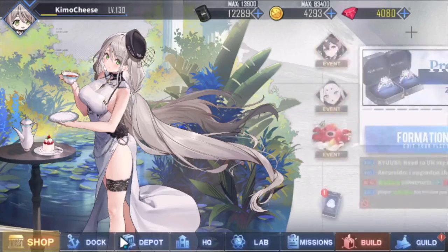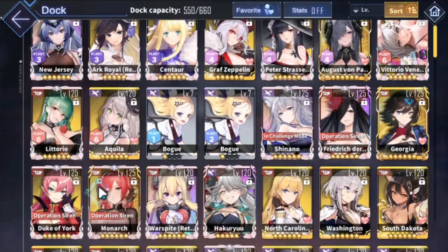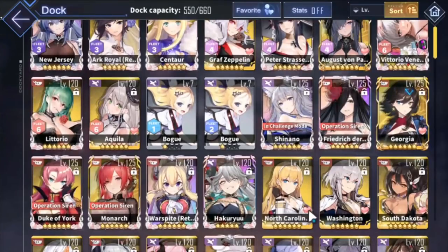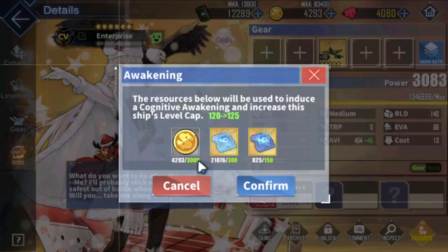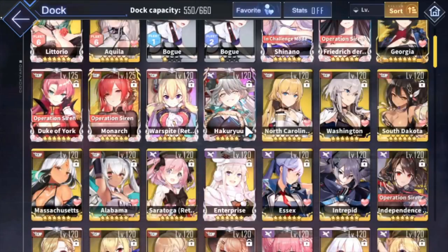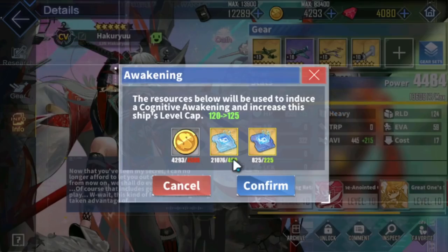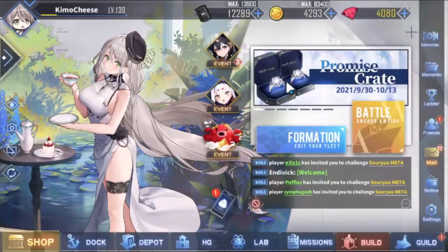For example, let's go to Enterprise right here. If I want to awaken her, depending on the rarity it costs that many coins and a certain amount of cog chips plus a certain amount of tier 2 cog chips. Let me go to Haku Ryu — a little more expensive here. So depending on your rarity is the price you're going to pay. Now, how are we going to get these new tier 2 cog chips?